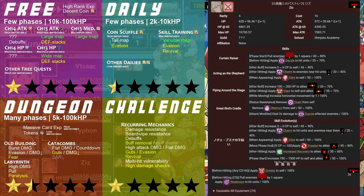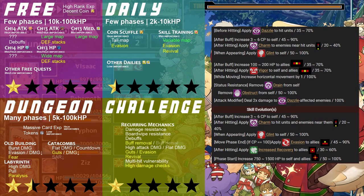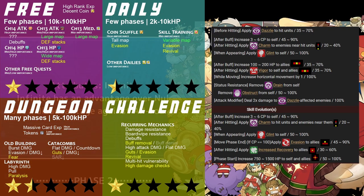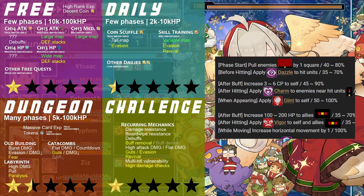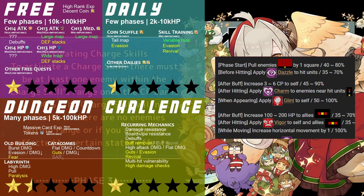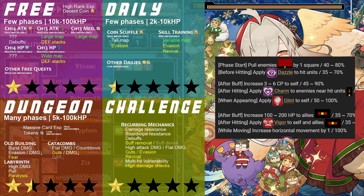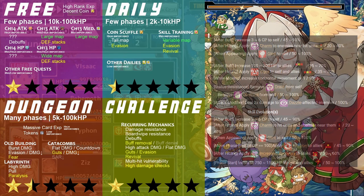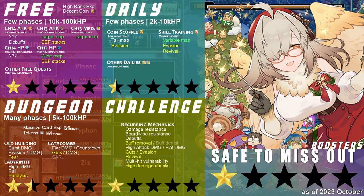Zeeze provides a selection of supportive effects, from healing to damage amp to damage disablement. These supportive effects, however, are somewhat inconvenient to get off due to the timing's effect ranges and rates. She finds better use as a unit that can better positionally advantage your team through her board-wide pull and her extended movement. Due to this combination, she would be effective in certain large and wide maps found in any type of quest, depending on the enemy positioning. Her weak supportive effects may have you second-guessing if you should bring her though. With her positional dominance only being conditionally useful, Zeeze is a unit you can afford to miss.